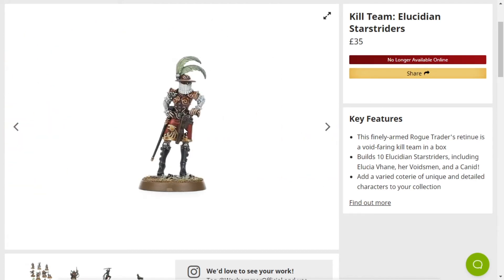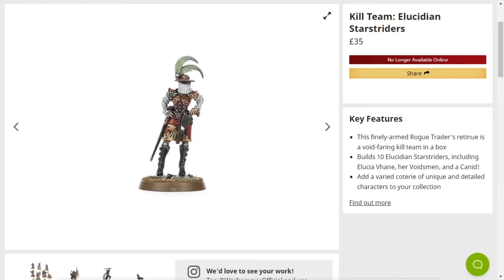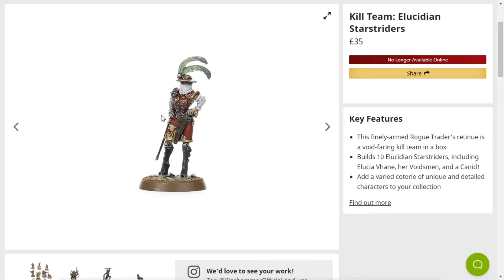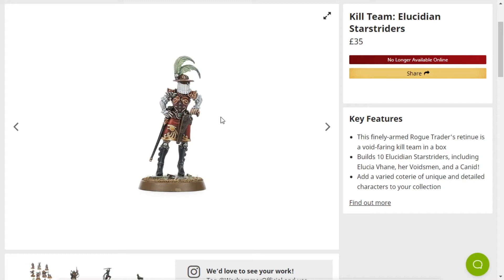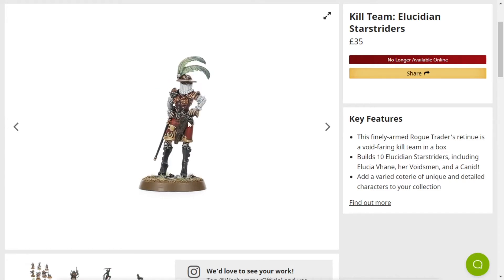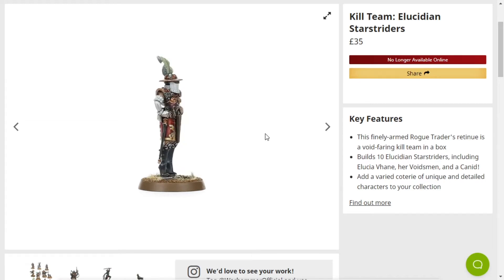First up we've got this woman here who looks like something straight out of Dishonored. Seriously, most of these models look like they've come straight out of Dishonored, and I really like that. She's got like weird golden armour with frills on her sleeves — it looks like something straight out of Dishonored. It's really cool. Also, her revolver is bloody massive. Is that even a revolver? I don't know. Rogue Traders have weird and wonderful weapons all the time.